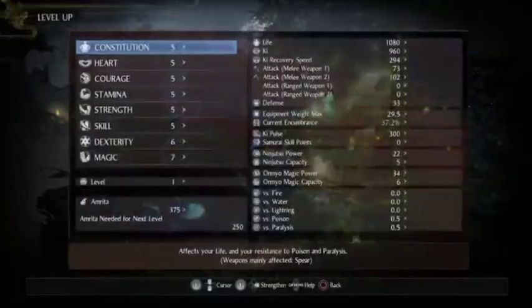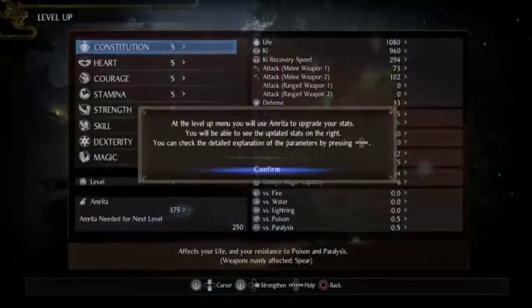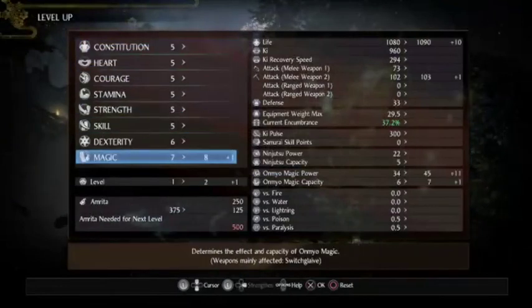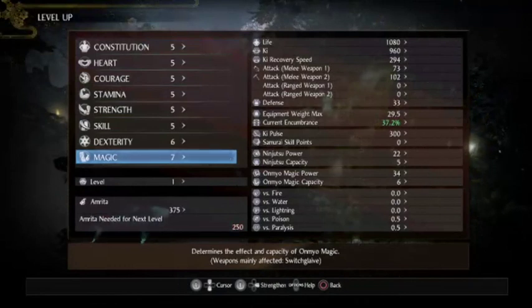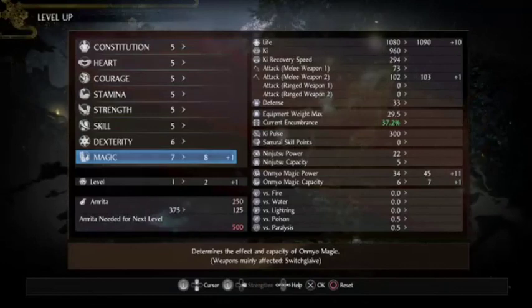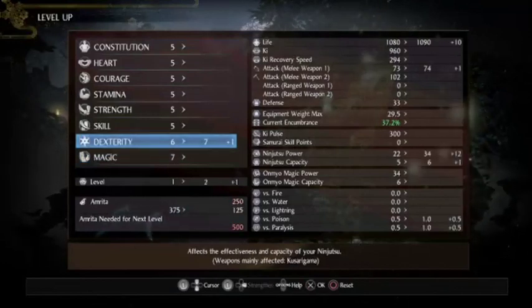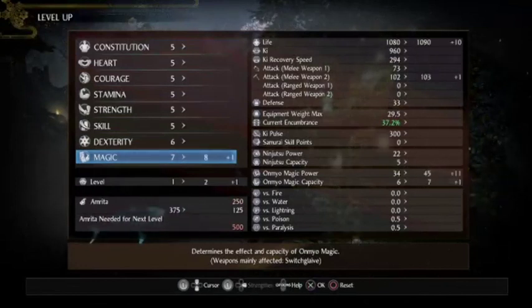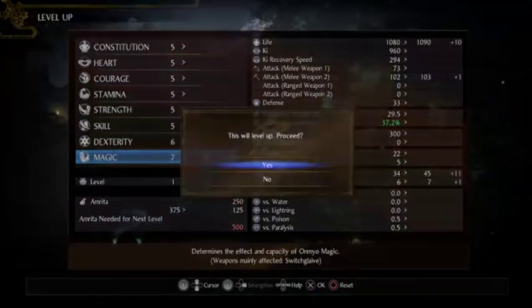Level up has been unlocked. Use Amorita to upgrade your stats. I'll still keep doing it because it increases the damage of my switch glaive.